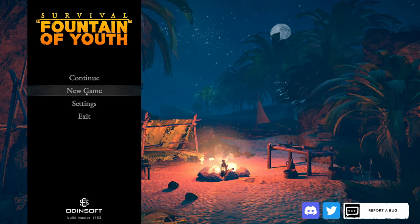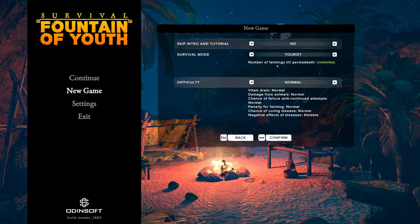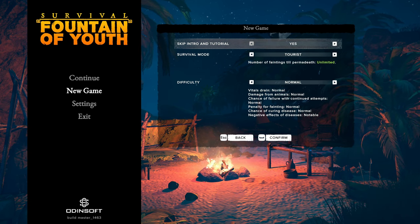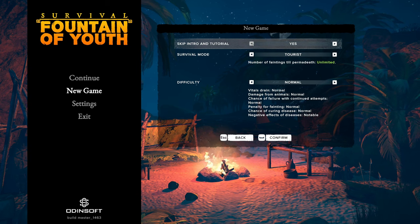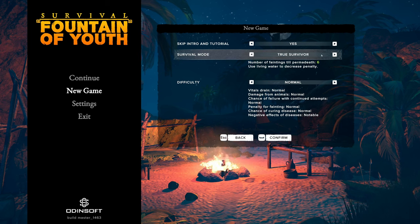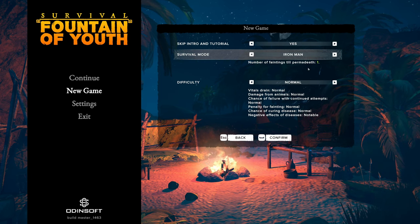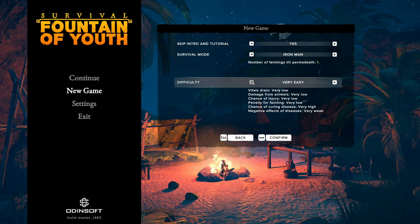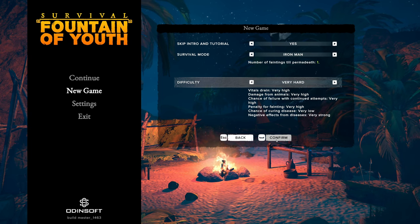I'm very excited to hop in and see what's what. We're gonna get rid of my old world and start a new one. Skip intro and tutorial - you guys don't need to see the intro, but I will watch the cutscenes with you. The intro is more like walking through the ship and learning how to pick up items. So, survival mode - Iron Man. You get one faint, you don't even get to revive. You faint and that's the end of your playthrough. We're gonna go on very hard difficulty, making everything as hard as it could possibly be.